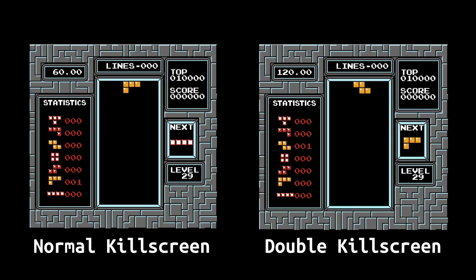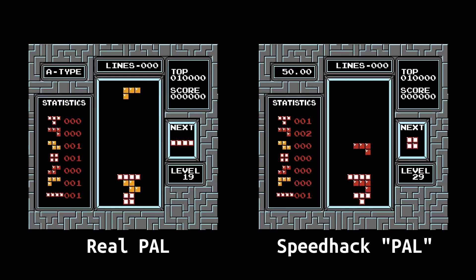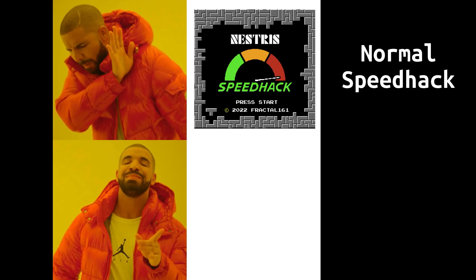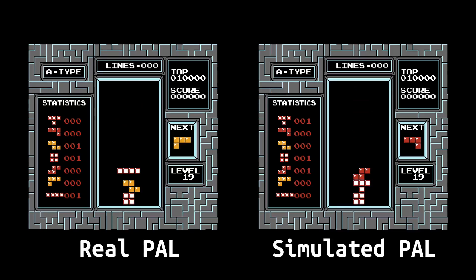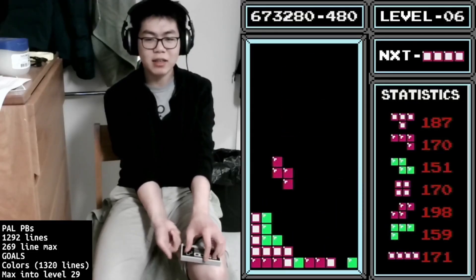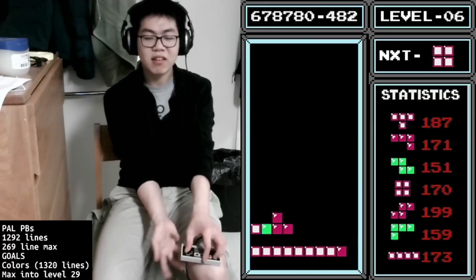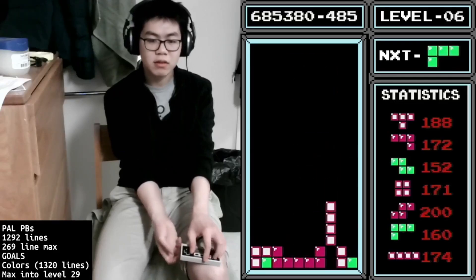Well, not quite. The one timing not changed by the speed hack is the space from when a piece lands to when the next piece appears — and this timing is different in PAL. There are also other differences like the gravity tables and sound effects. So we can't perfectly emulate PAL with a normal speed hack. However, I made a second ROM hack that fixes this. Here's a comparison between the original and my hack — can you tell the difference? We can play 50Hz European Tetris on a 60Hz American console. There are boundaries that have been present since the birth of our competitive scene, and with this hack, they're just gone.